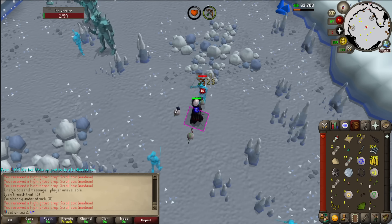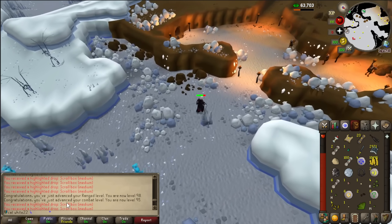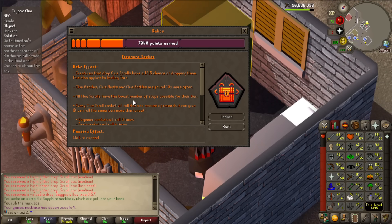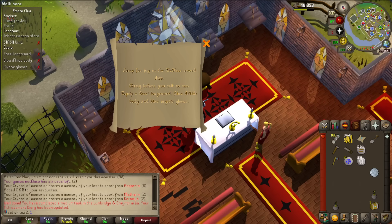I'm even getting logged off in 30 minutes it says. Look at this — scroll box, medium, medium, medium, it just keeps going. What I love about this is that all clue scrolls have the lowest number of steps possible for the tiers. Here we'll go — steel longsword, blue dragon hide body. I can get these, but Mr. Klaus... I think there's like an impling that could potentially loot it.